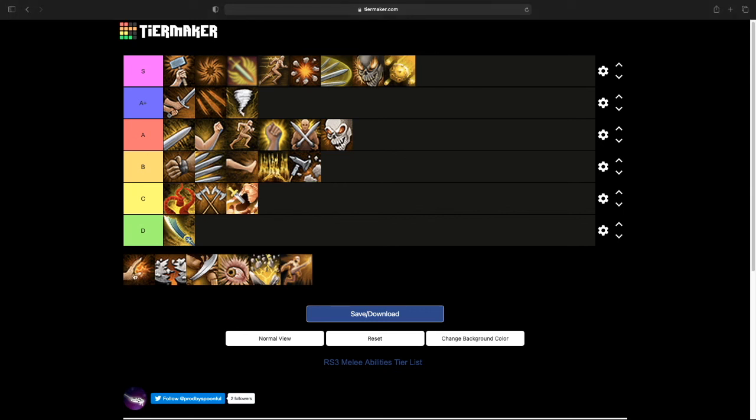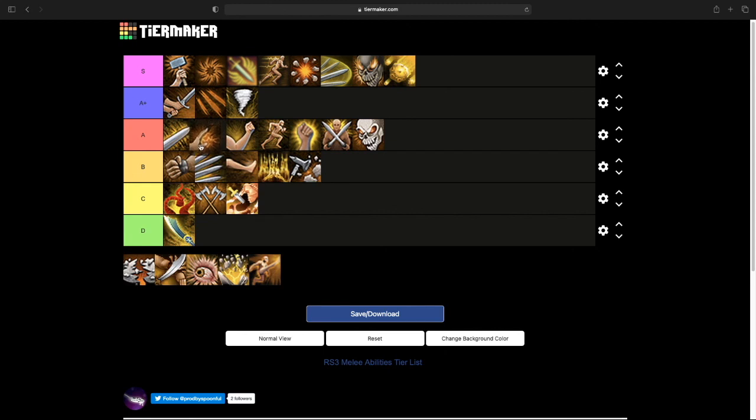Next we have Punish. Punish is kind of the same thing as Slice — it just deals increased damage to a target if it's stunned or bound. It actually has the potential to deal more damage than Slice, though its base ability damage is weaker. Its shtick is that it can hit harder if the target is stunned or bound. Kind of similar trade-offs to Slice — I think it belongs in A tier.